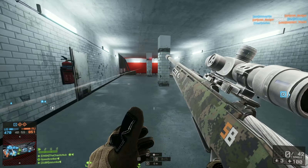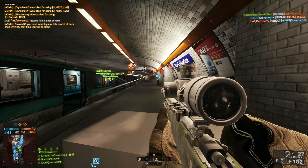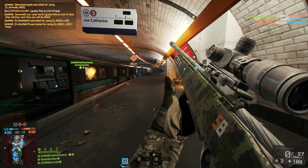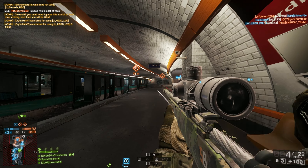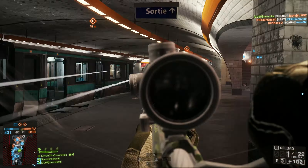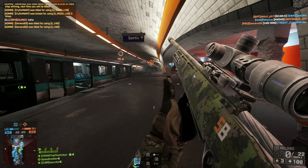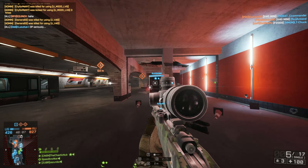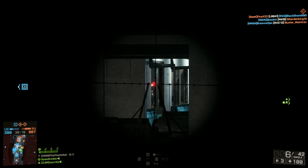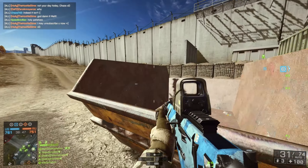The next thing they finally, finally fixed was the straight pull bolt. Here you can see me shooting it incorrectly — I fire it right before it settles down. This is how you should do it: you always have to wait until your scope settles down before you take the shot, because otherwise it's going to go way off. Before the patch you had to wait an extra second, but now that's no longer necessary and you can just play it the way you could in Battlefield 3.